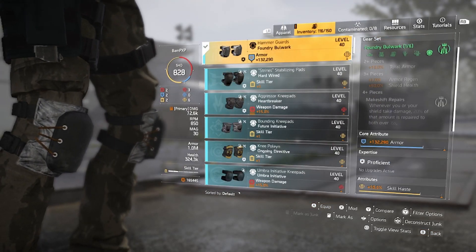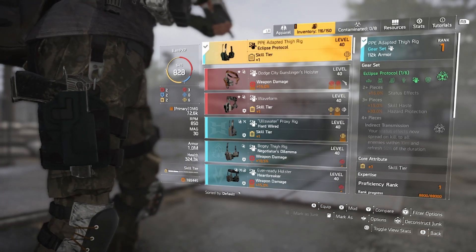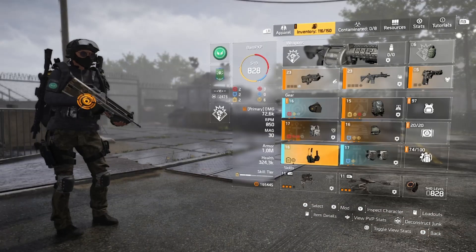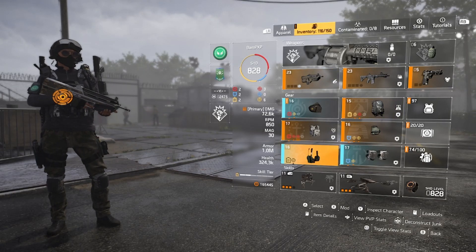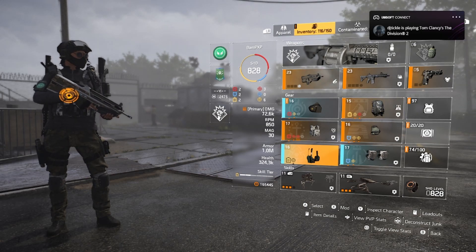I did pick up the knees as well, which has got armor and skill haste. And I did the holster as well — it's Eclipse Protocol, which has skill tier and skill haste. But I haven't checked the other vendors yet, so we'll do that now and see if I can improve on it to make this a good skill build. Let's go.